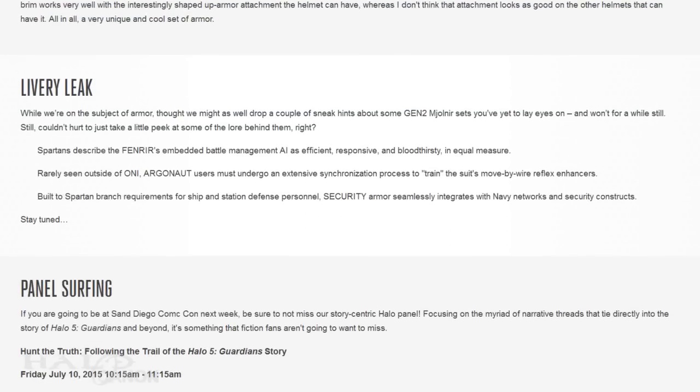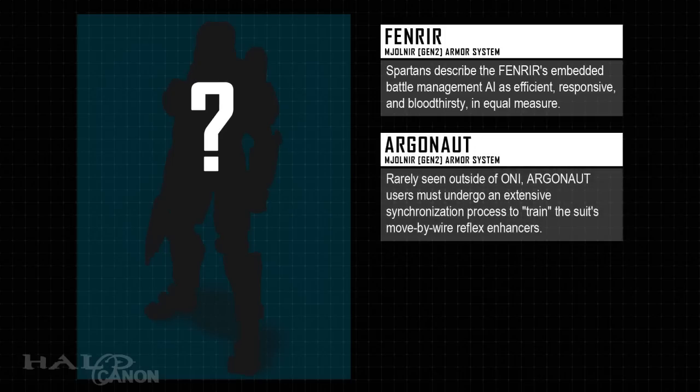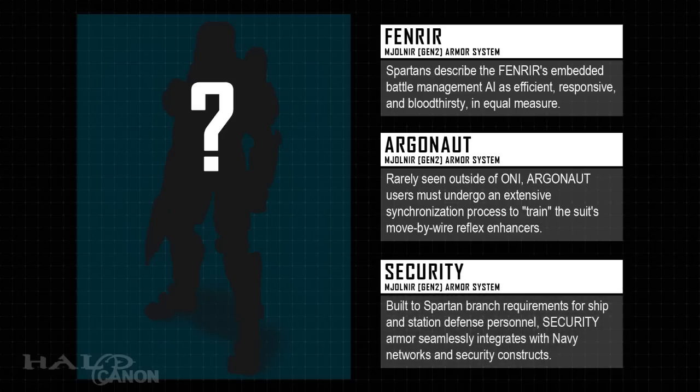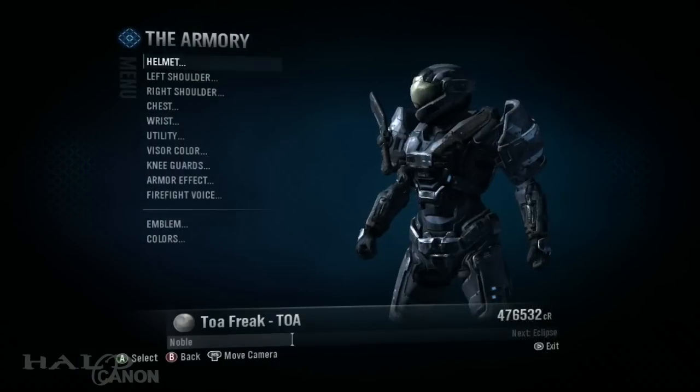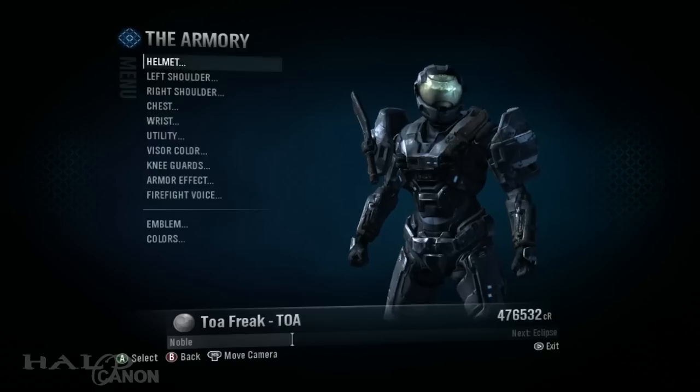Moving forward, the next section drops some teasers about armor sets we'll be seeing in Halo 5. No images, but the descriptions leave a lot to the imagination. Spartans describe the Fenrir's embedded battle management AI as efficient, responsive, and bloodthirsty in equal measure. Rarely seen outside of ONI, Argonaut users must undergo an extensive synchronization process to train the suit's move-by-wire reflex enhancers. Built to Spartan Branch requirements for ship and station defense personnel, Security armor seamlessly integrates with Navy networks and security constructs. Fenrir — the great wolf of Norse mythology destined to kill Odin during Ragnarok; Argonaut — the designation of Jason's forces during his quest for the Golden Fleece; and Security — an armor variant last seen in Halo Reach, based on the Mark V Cyborg from Bungie's Marathon games. It'll be interesting to see 343's take on the armor.